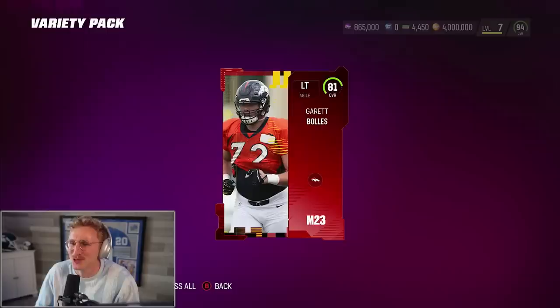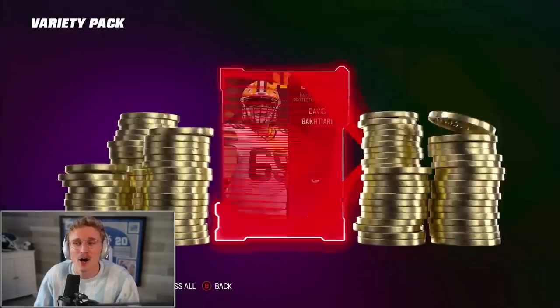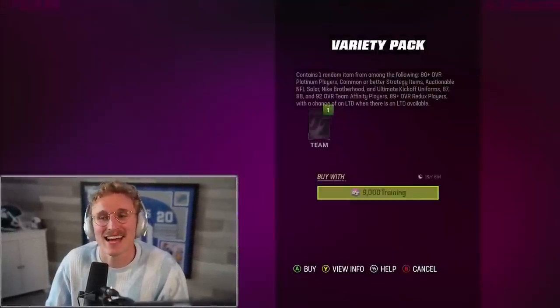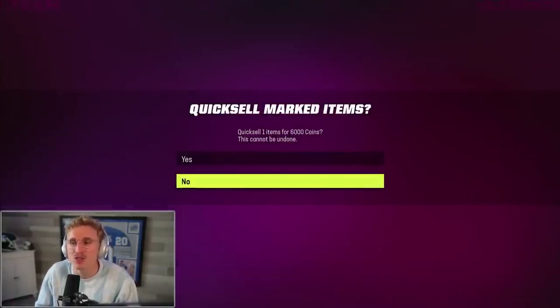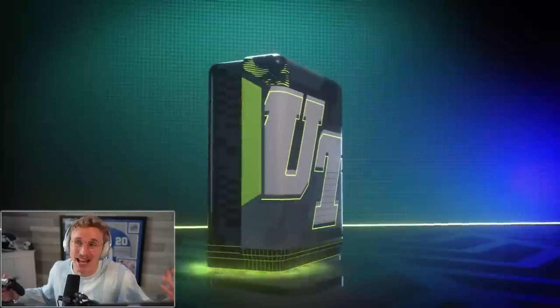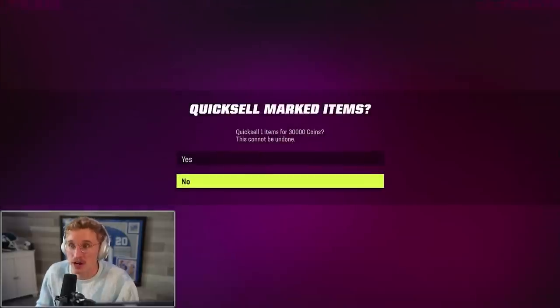Eric Rowe 82 overall, Josh Allen, and a couple of strategy items — this is actually looking really good so far. Everything else is kind of a wash because 9,000 training is a lot if you don't get a good pull. Let's do the math: 90 overall players quick sell for 10,000 training and cost roughly 40,000 coins, so a quick sell needs to be about 40,000 coins otherwise it's a loss. Josh Allen at 200,000 coins is a huge win — I could have gotten five 90 overalls for that.